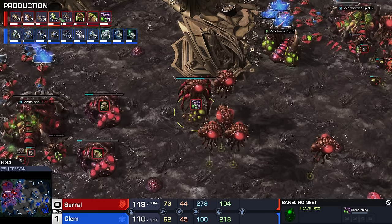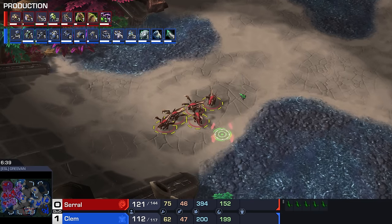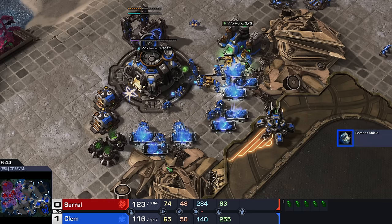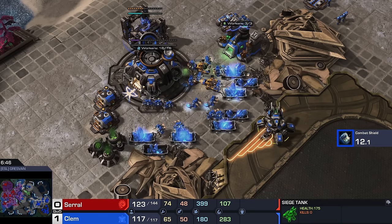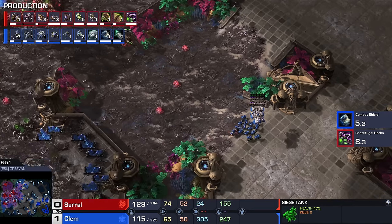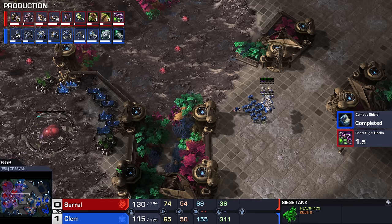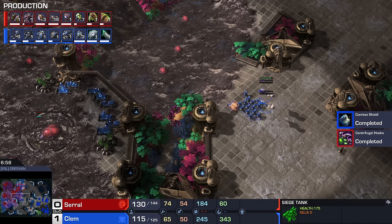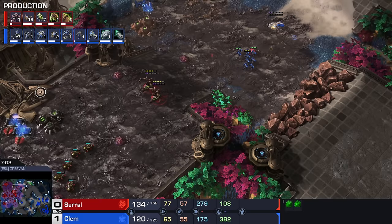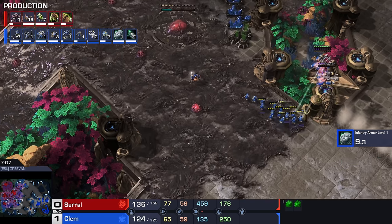Baneling Speed is going to finish up here momentarily. Got a couple Banelings, got a group of Zerglings on the other side of the map too — and these bad boys are going to definitely turn into Banes and roll their way into the mineral line. I'm assuming Clem has crossed his T's and dotted his I's. I don't think he's really going to be taking a whole lot of damage from a small group of Banes like that, but it's a little skill check. Serral's economy is solid enough where he can actually throw away a bunch of Banelings here for free — the Supply Depot alone is going to be enough. Siege Tank is going to be a nice bonus though. Excellent creep spread here by Serral.